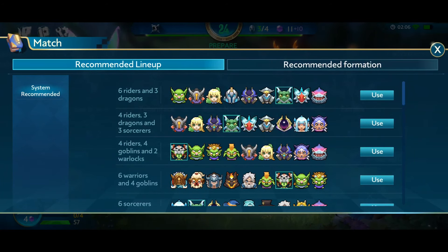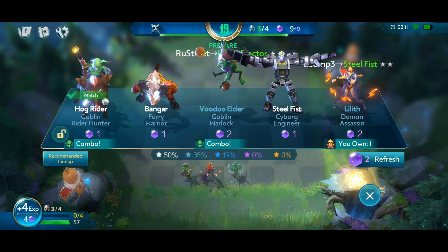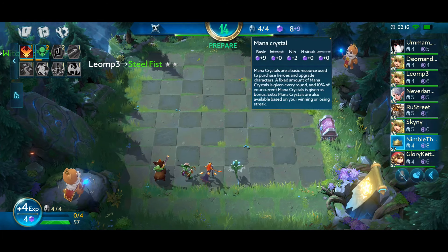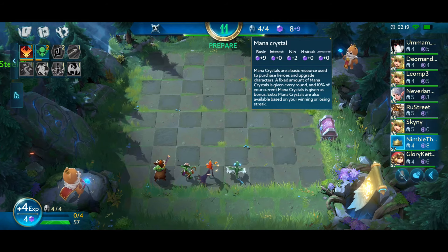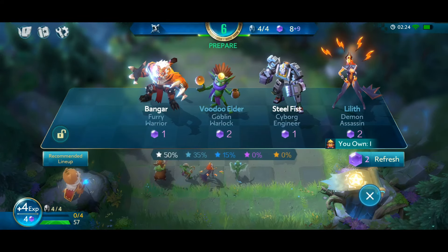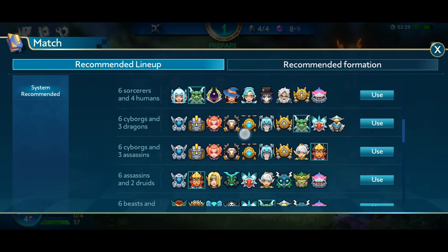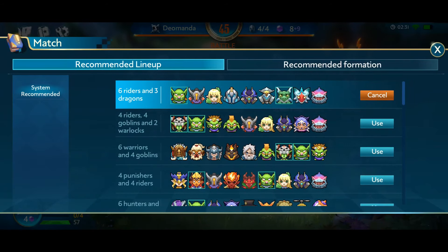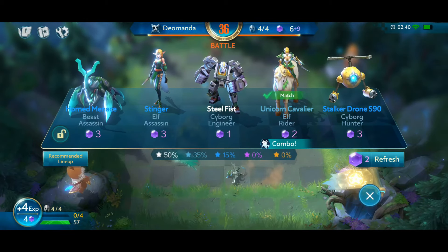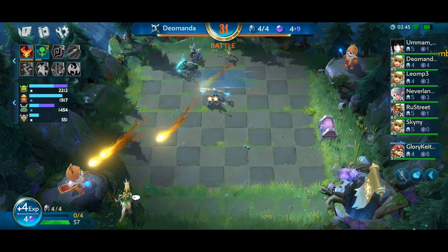Another thing I really like about Chess Rush is that it's much easier to get into than the vast majority of other auto chess games. We've got lots of small helper UI elements that we can click to get more information about what's going on. We've also got a built-in list of strategies for the shop — we can click to see recommended lineups and simply pick one. For example, I'm using the Six Riders, Three Dragons lineup, and within the shop itself we'll be notified that, say, this unicorn cavalier on the right actually matches our strategy, so we can choose to buy that unit.